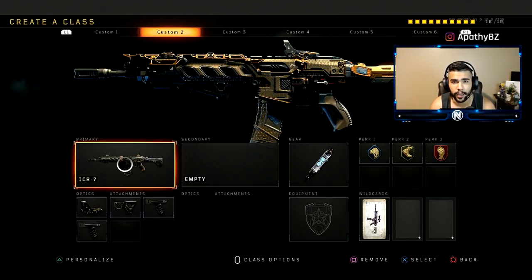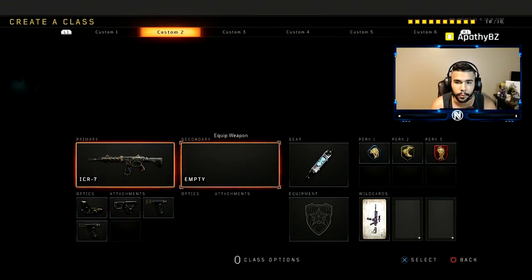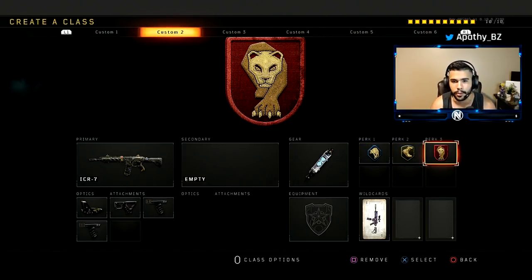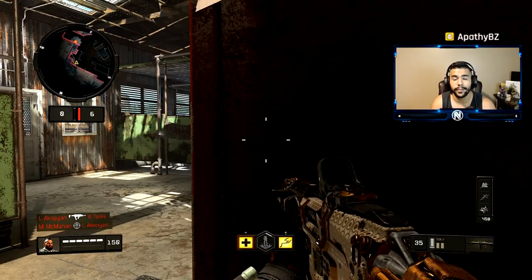The class I'm running is an ICR — it's the easiest gun to shoot and it's good to start this way to get an exact idea of how to snap on people and get your aim right. I'm running quick draw, grip, and grip 2 for basically no recoil so you can snap really easy, scavenger to pick up extra ammo, lightweight to move a bit faster, dead silence, and stim shot.